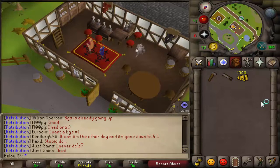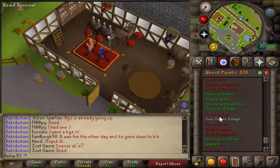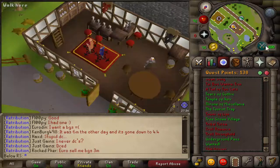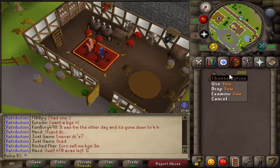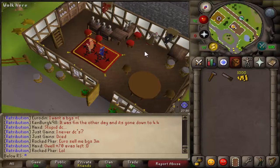Hello everyone, my name is BillRS and I am back with a new video. This time we are going to complete the Tower of Life quest. You will need level 10 Construction, a hammer, a saw, and about 10 GP should be more than enough.